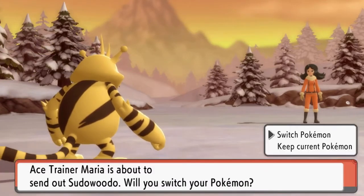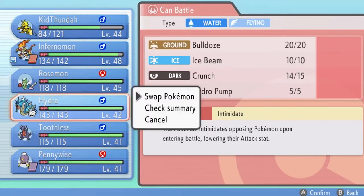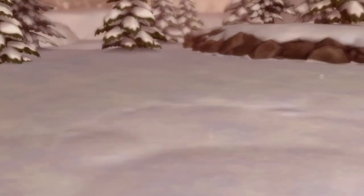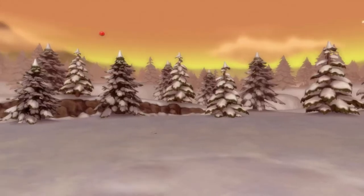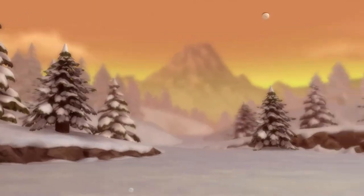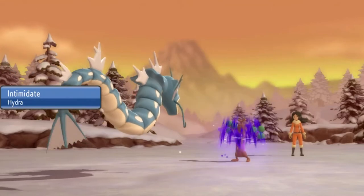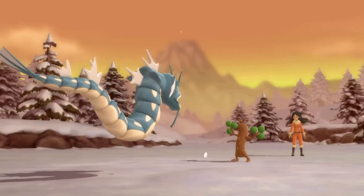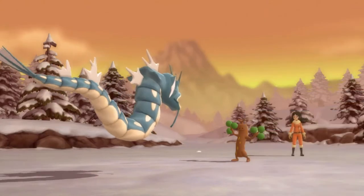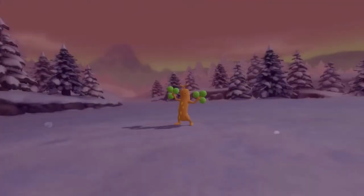Here comes a Quagsire, so let's go straight for Hydra. Let's see what Hydra can do in the Hail. My question is: how is it hailing if it's snowing? Probably because it's ice-type related — it's confusing, it really is. Let's go for a Hydro Pump and hopefully it actually hits.